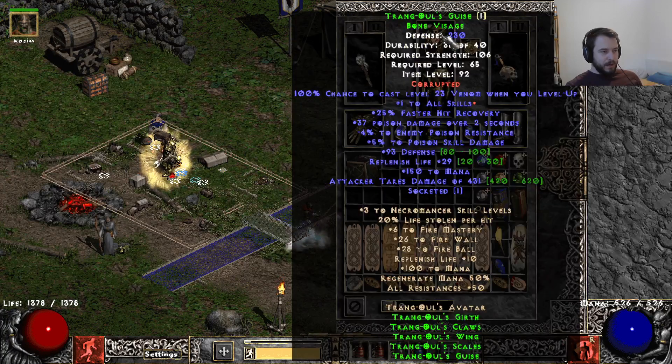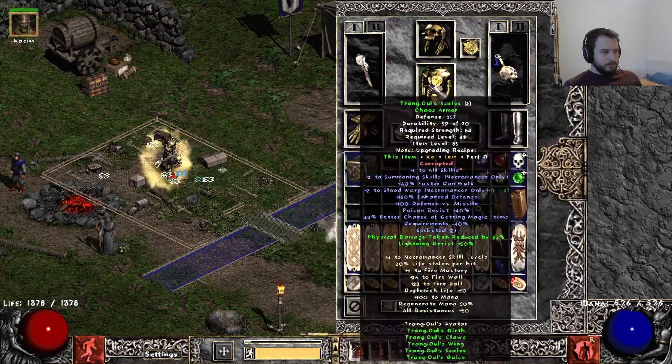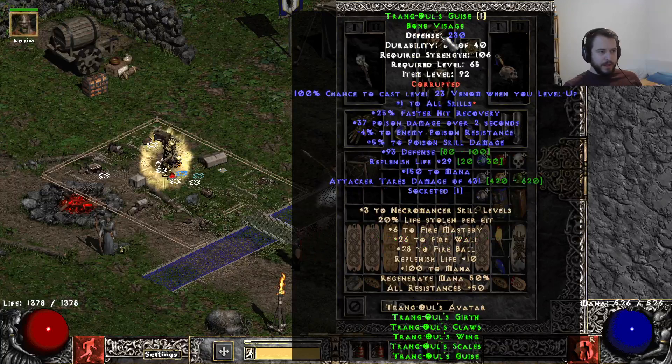Then we upgraded our Trance Helm and Armor. We have a plus one all skills Trance — I think I bought that one socketed for around 1.5 high runes. For the Armor, I bought it as a clean plus one and threw a Puzzle Box on it, and it got two sockets, so I put two Perfect Topazes in there for the Magic Find. In the Helm, I have a 4-5 Poison Facet, so minus 4 Poison Resist and plus 5 Poison Damage.